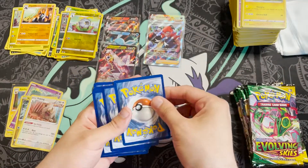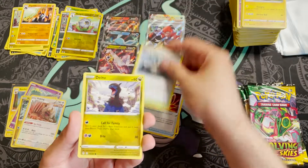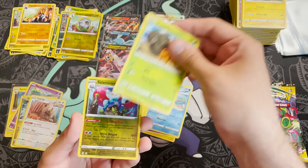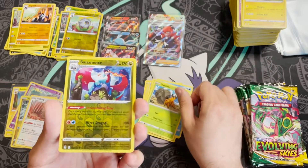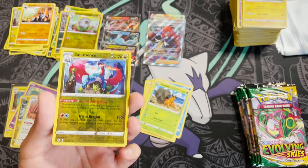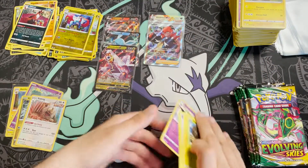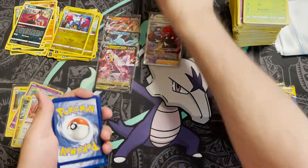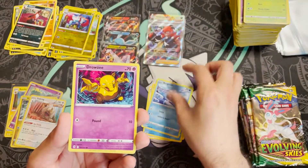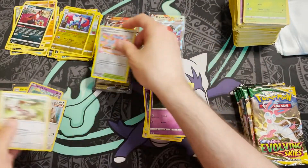Pack twenty-five: Sweep Up, Digging Gloves, Stormy Mountains, Dragonair, Wobbuffet, Love Disc, Dwebble, reverse holo — Salamence! Salamence is growing on me; I didn't originally like it but it's growing on me. Pack twenty-six: Zinnia's Resolve, Hippowdon, Tentacruel, Bergmite, Drowzee, Scraggy, Bagon, Wubat, reverse holo Shopping Center, and a Smeargle.